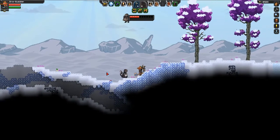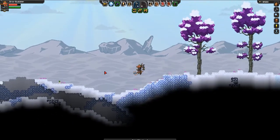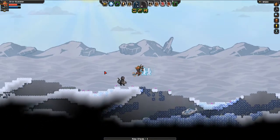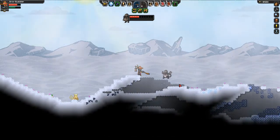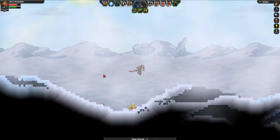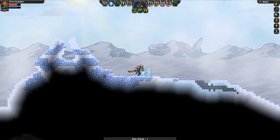We'll go melee here. My energy charge is actually phenomenal. I can bypass a lot of threats — shoot him in the face! He dropped raw steak, which is pretty cute. Nice snowstorm. 'Nice' is kind of a pun.